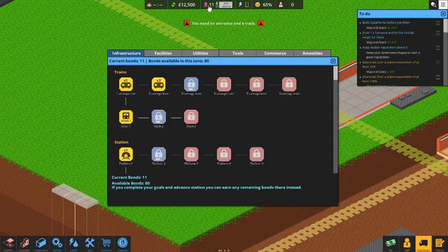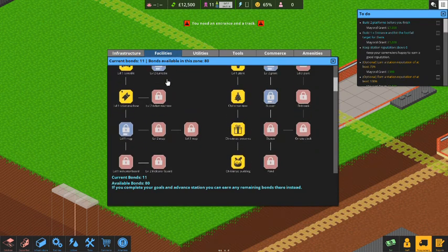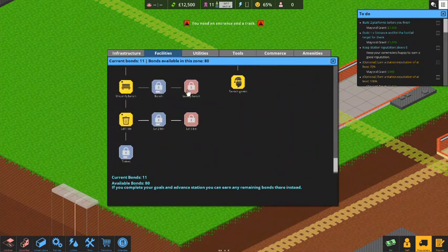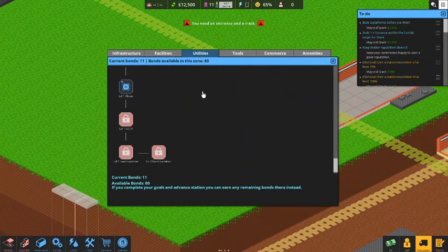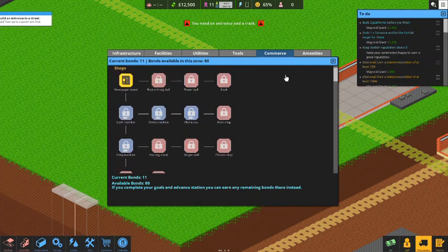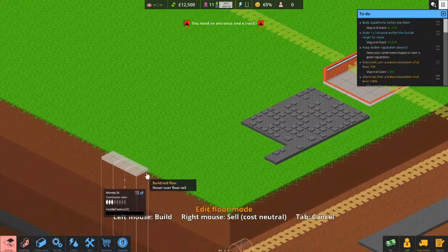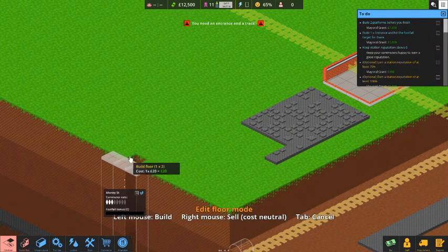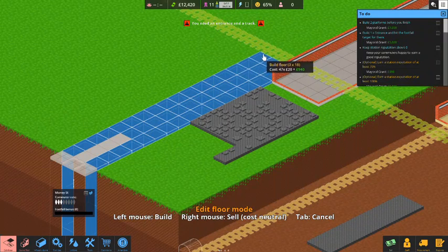Let's go ahead and start here on the top level. Since we started another game level, we've unlocked some things we can buy with our bonds — we need 15 bonds to unlock tier three. We could get the staff only zone, turnstile two, but we can't unlock those yet. Looks like we've got to do a little bit of work first. Let's go ahead and back out of that and start building ourselves a nice floor, beginning off this entrance. Let's make this three by three.